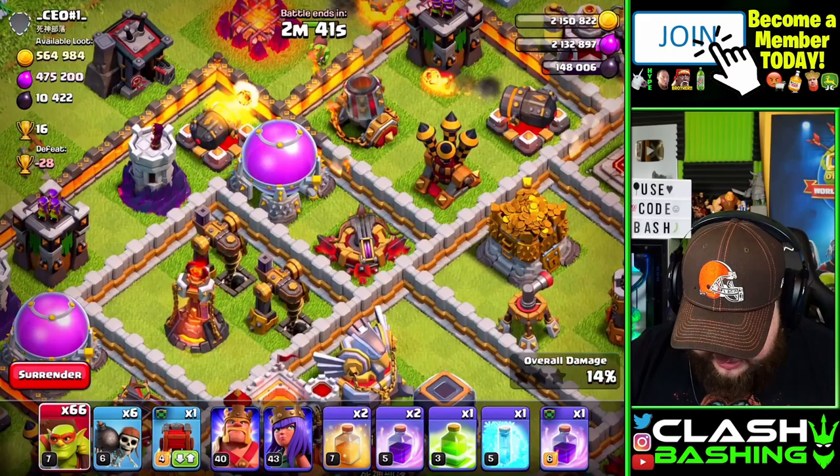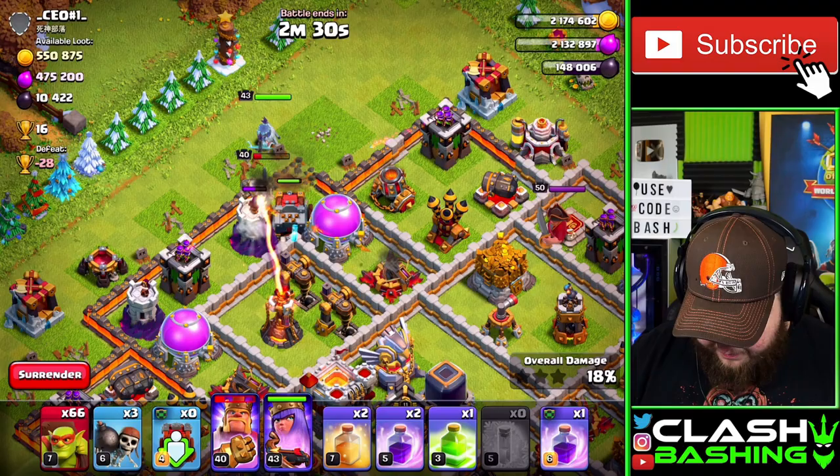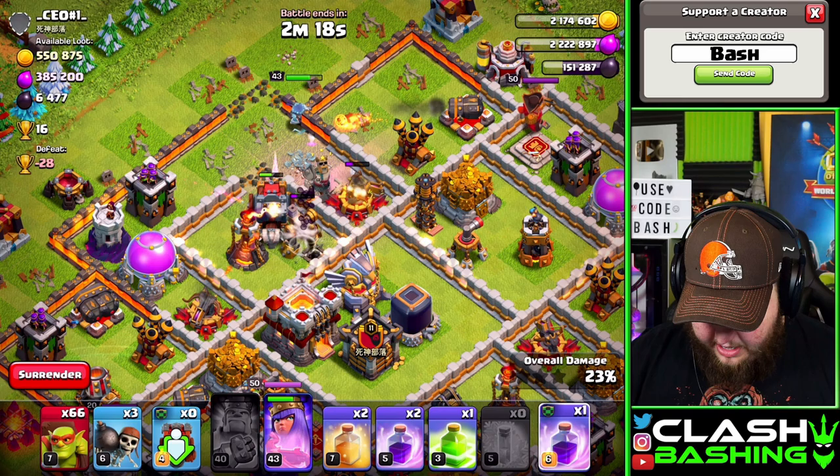I'm going to start working around the outside. I see double dark elixir over there so I'm going to throw my king and queen in, throw some wall breakers in just to get the king in there — perfect. Then we'll send in the wall wrecker right up the middle. We'll hit the king's ability and freeze that single target, and that should all open up nicely.